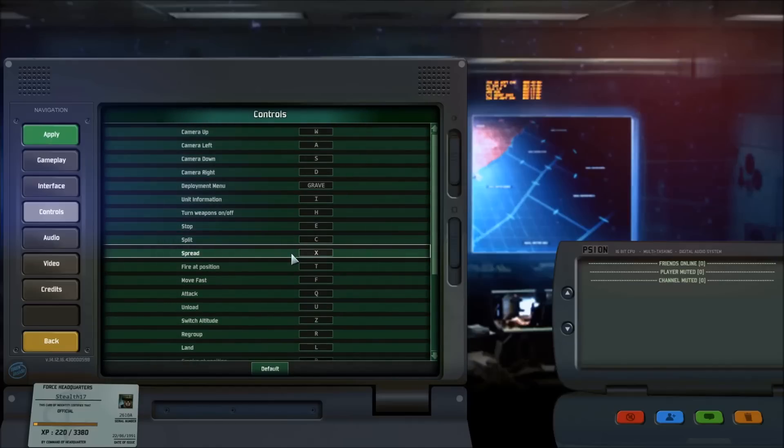If you see a bombing run coming for your units, you can spread out — that's the X key. With X you make sure your units are less of a tight-knit group, so they're less of an interesting target for artillery or a bombing run. You could first press E to make sure they stop, then press X to spread out so they're not going to get bombed all at the same time. Keep in mind it will take some time before those units turn and start moving — pressing E and X does not give you instant unit dispersion.